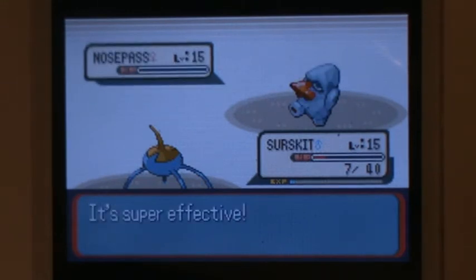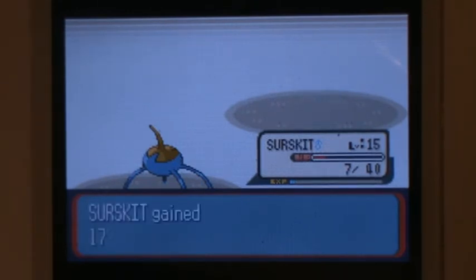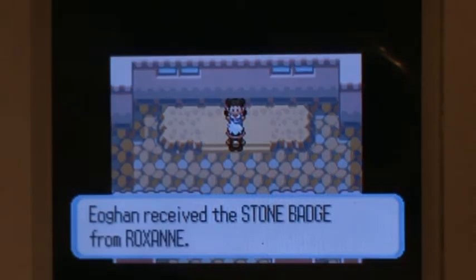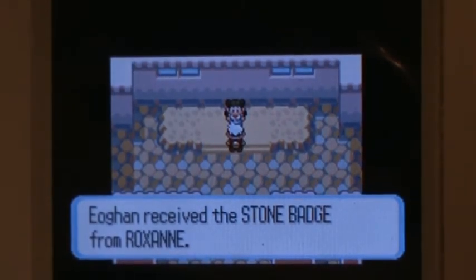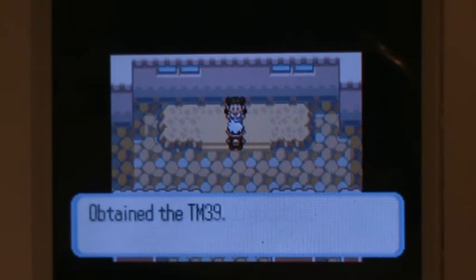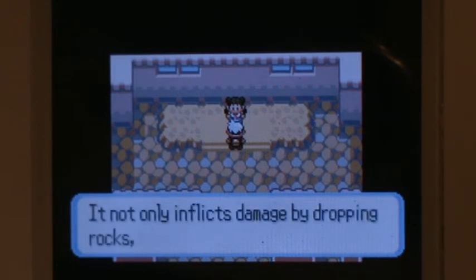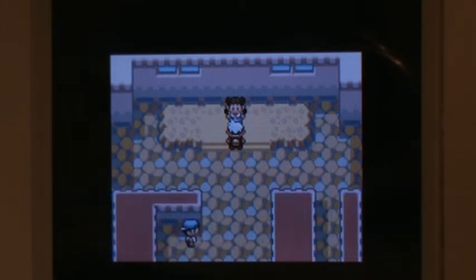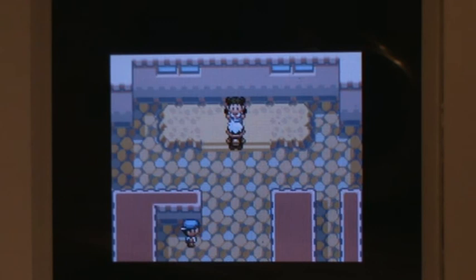I have five Pokemon on my team, and Nincada and Taillow are the most useful by far, and Wingull's very useful too. Wingull has pretty great coverage with Water, Shockwave, and Ice Beam. Taillow is just a fantastic Pokemon — it's not Starly, but still pretty damn great in-game. Nincada gets Swords Dance, which is wonderful, and it also gets Shadow Ball. Anyway, thank you for watching. Next time I'll be taking on Brawly.